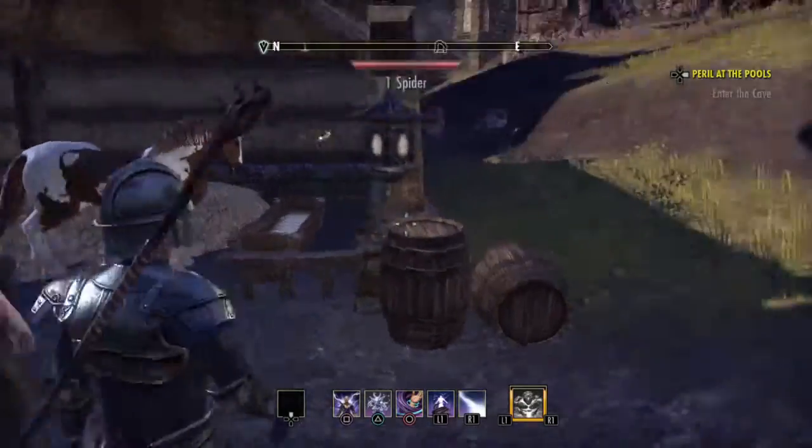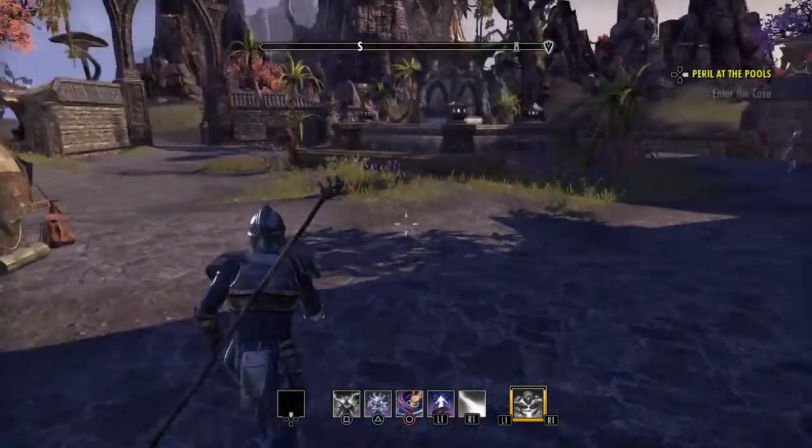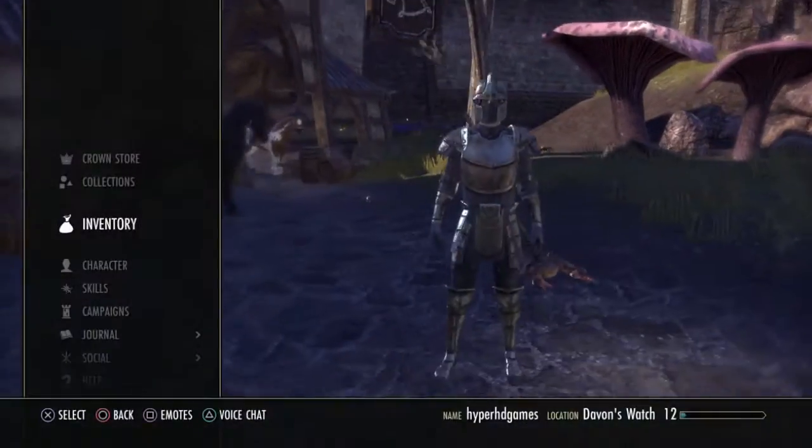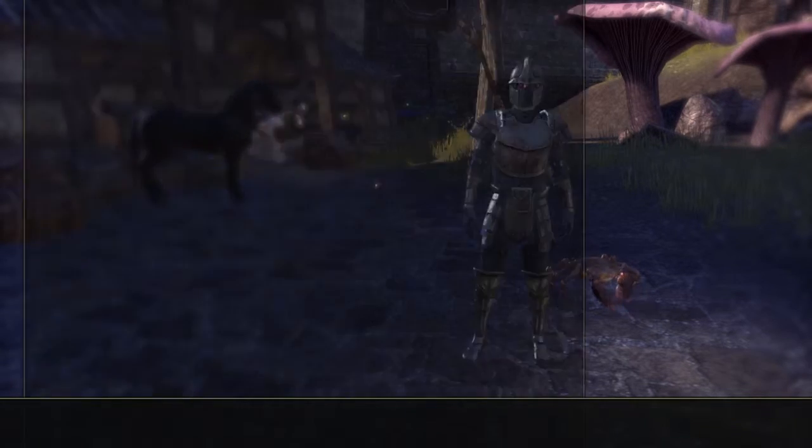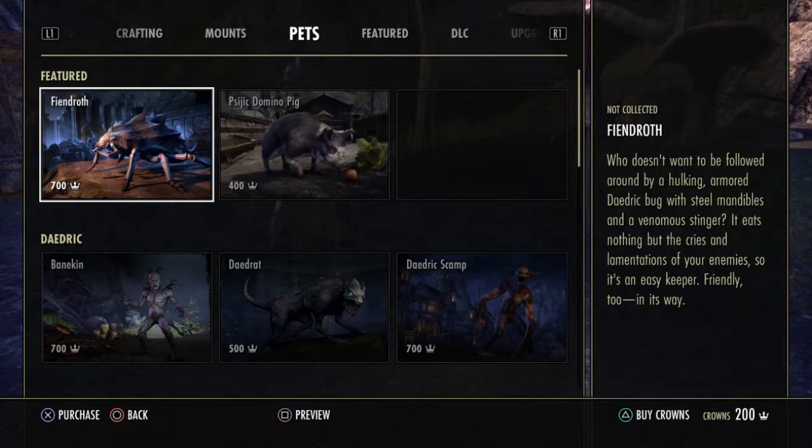10k is cheap but it's going to take you a long time to get a horse anyway. The second way is going to the crown store. That's on your menu and you just buy it with your real money.